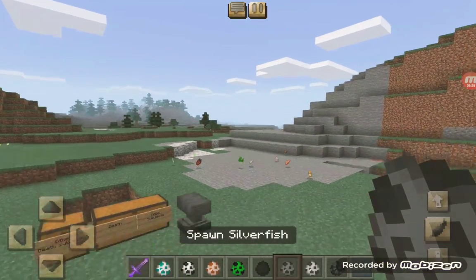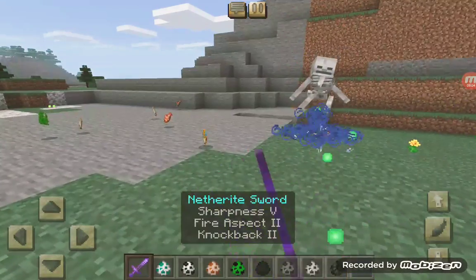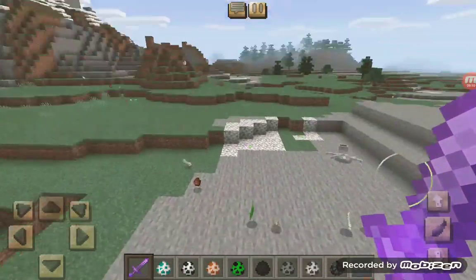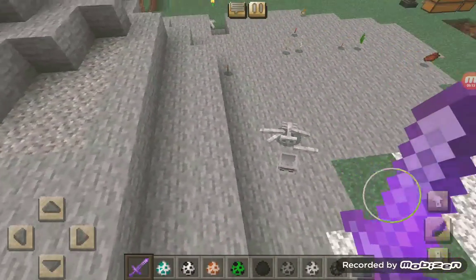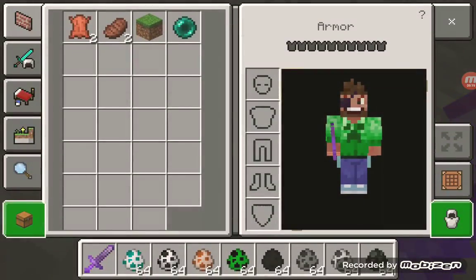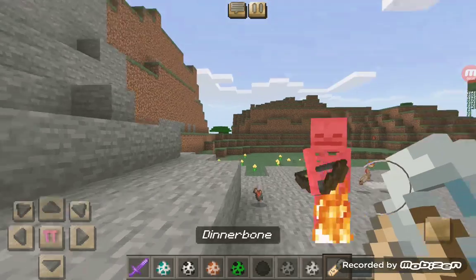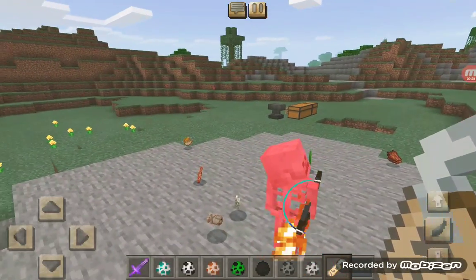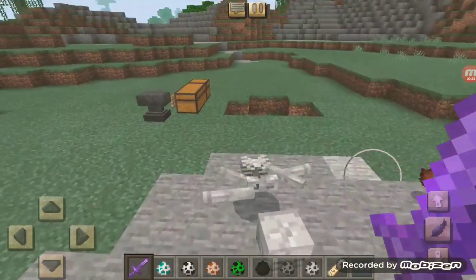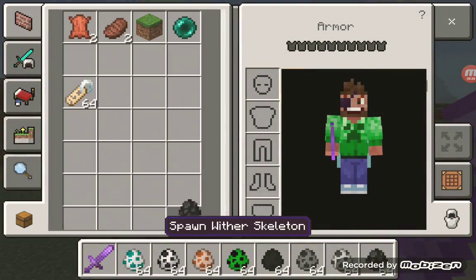Now we have a silverfish, which I don't think works — and yeah it dies like that normally. But if we name a mob 'Dinnerbone' it might die a different way. It does die a different way — it kind of goes upside down. The Dinnerbone name tag can change its way of death, which is pretty cool.